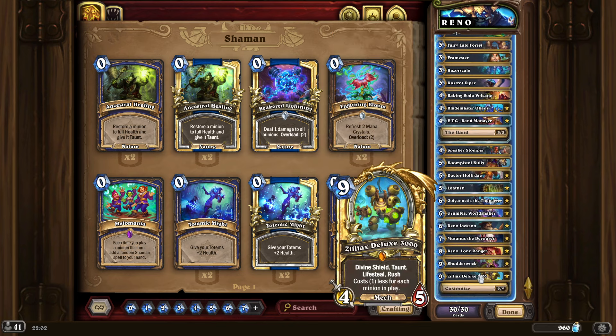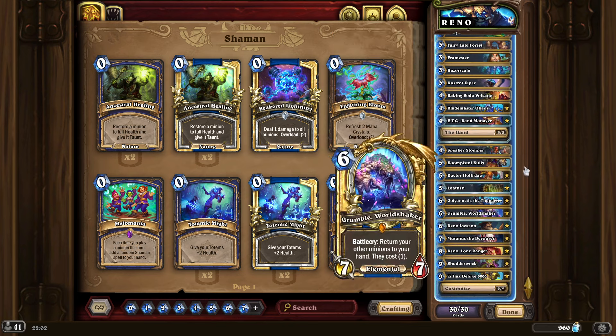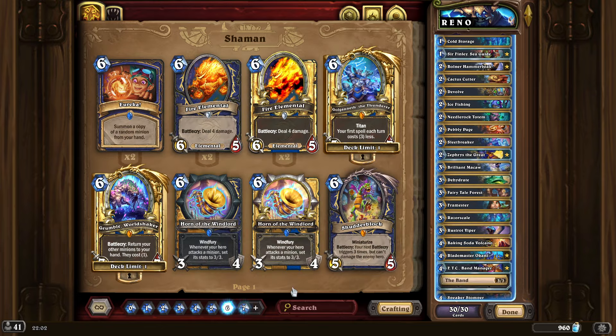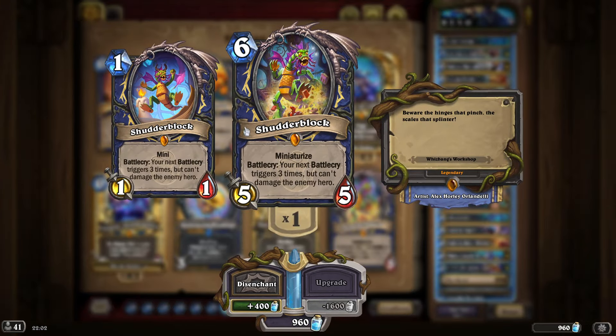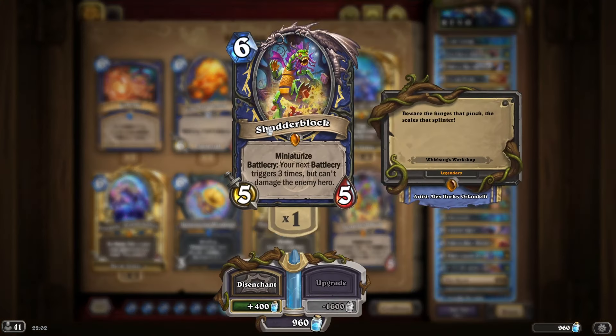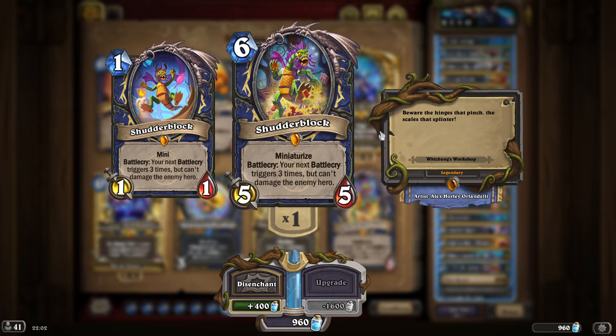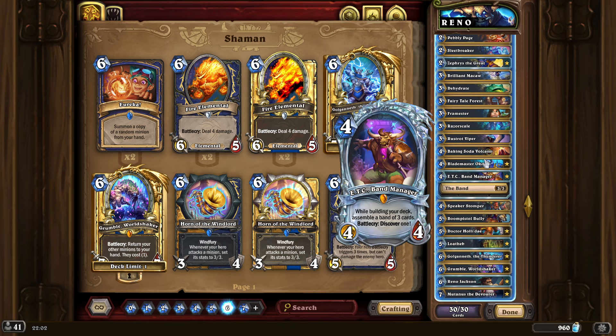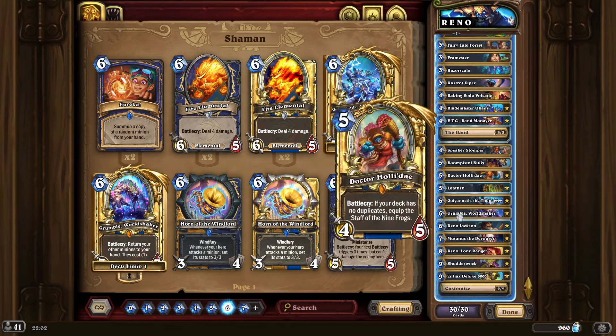Reno Shaman is doing well right now. This list is the one that I'm using. There are other people running Shadow Block right now, even though it's not that great in Wild. But people are running it and seeing a little bit of success. If you wanna play Shadow Block Shaman, it's gonna be the Renethal version, and I will leave a link in the description for both the Renethal version and the non-Renethal version.